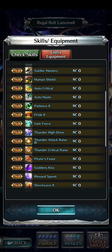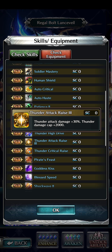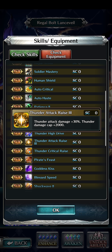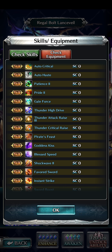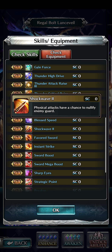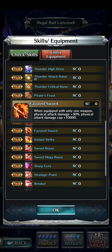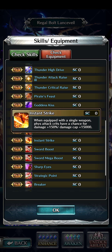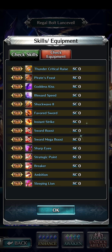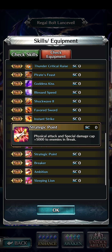He has Thunder High Drive, Thunder Attack Raise 3 giving +30% damage and damage cap +2,000 specifically for thunder, Thunder Critical Raise, Pirate's Feast, Goddess Kiss, Blessed Speed, and Shockwave 2 — physical attacks have a chance to nullify enemy guard. He also has Favorite Sword and Instant Strike, both good for single wielding, plus Sword Boost, Sword Mega Boost, Sharp Eyes, and Strategic Point.